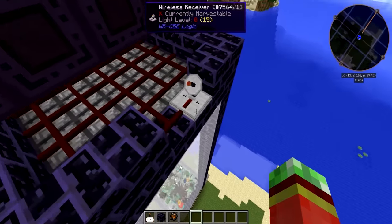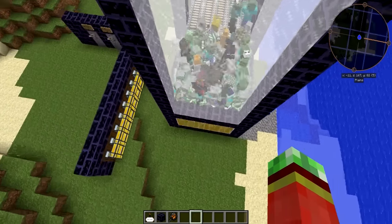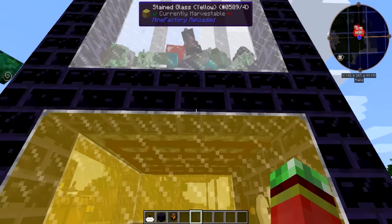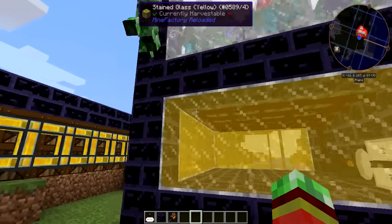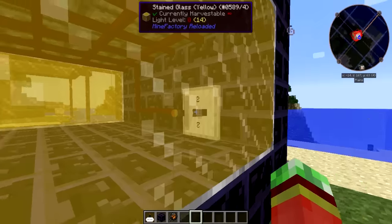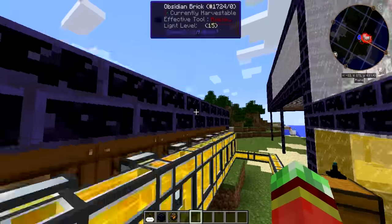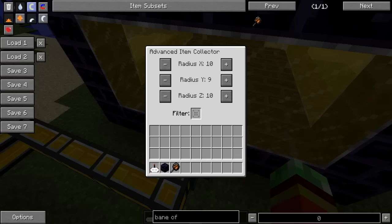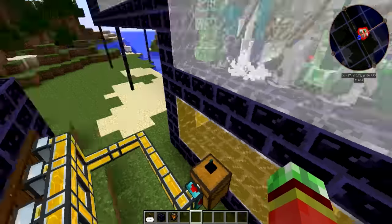Hooked up to a wireless receiver, just so I can control it from down there. Then right here, I got pretty much the same idea, but with some block breakers, just to break the anvils that did not break on their own. And sometimes, when they are really full, you will be able to see that this thing starts glitching out a bit. Then we got a wireless receiver on another frequency, just so I can control these separately. Then right here, I got myself a chest with an advanced item collector on it, set to collect all the items in a nearby area, including the mob drops from there.